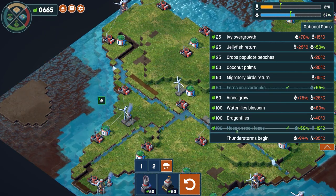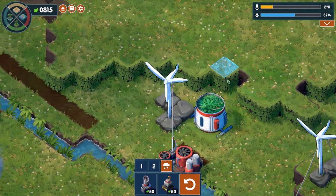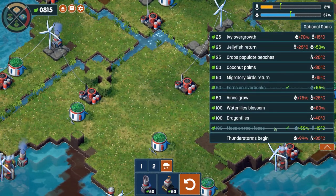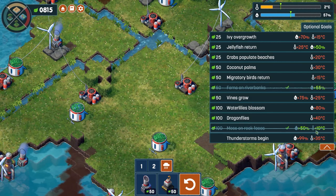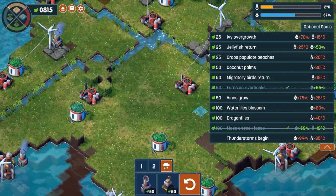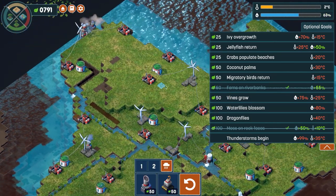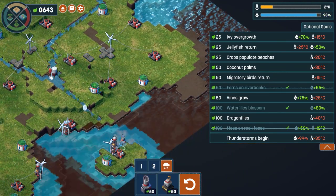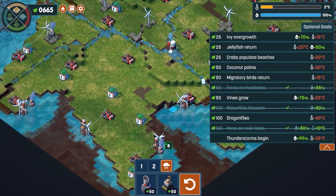We can now see we've got moss on rock faces and ferns on riverbanks. There are all the ferns on the riverbanks and there's the moss on the cliff faces. It's passed — we've got that tick there. If we mouse over it says previously completed. As soon as the temperature goes over 10 degrees it will still have a tick because we previously completed it, but we won't have the moss on rocks around here anymore. I'm going to continue on increasing the humidity — I want the thunderstorms to start ideally. There we go — that's 100% humidity, literally nightmarish.